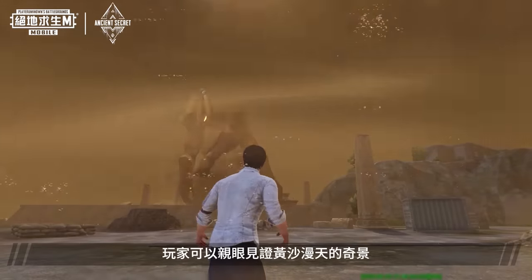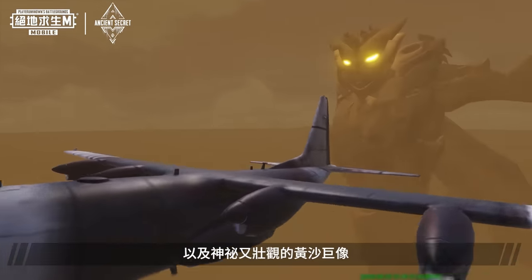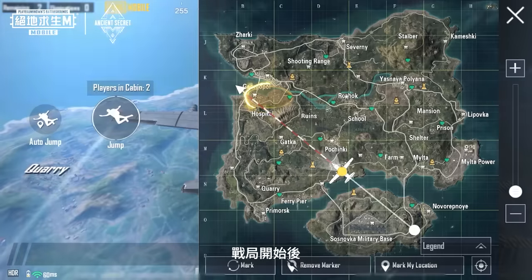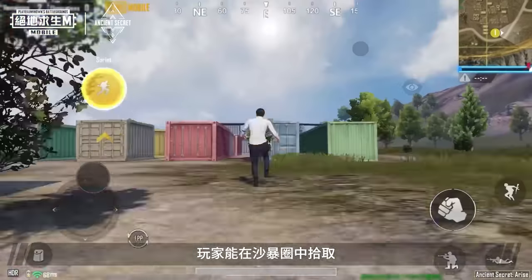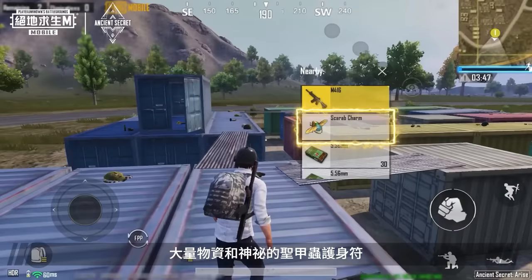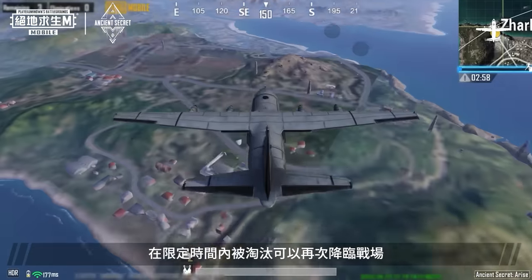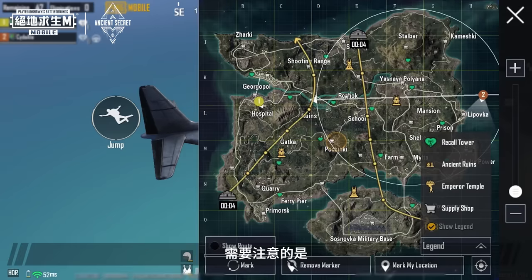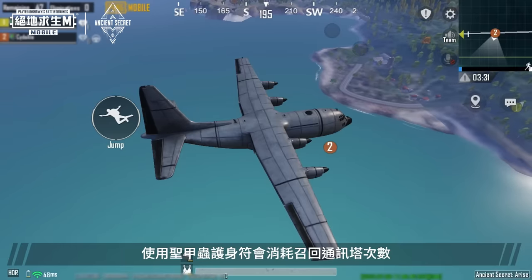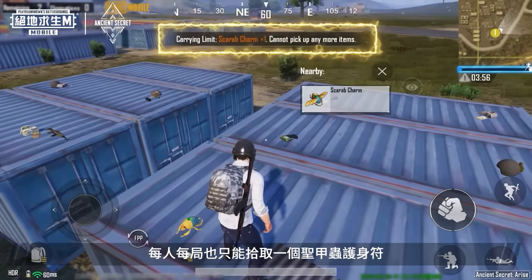On Spawn Island, players will be greeted with a spectacular sense of swirling golden sand, as well as a mysterious and breathtaking sand apparition. After the match starts, the Sandstorm Zone will appear at a random place on the map. In the Sandstorm Zone, players will be able to pick up lots of supplies and a mysterious Scarab Charm. Any player who has a Scarab Charm will be able to return to the battleground after getting defeated for a set period of time. However, a Recall Tower attempt will be used after activating a Scarab Charm, and each player can only pick up one Scarab Charm in each match.